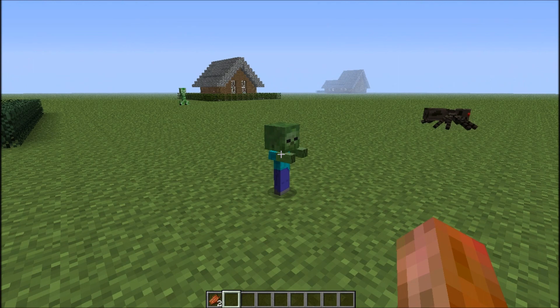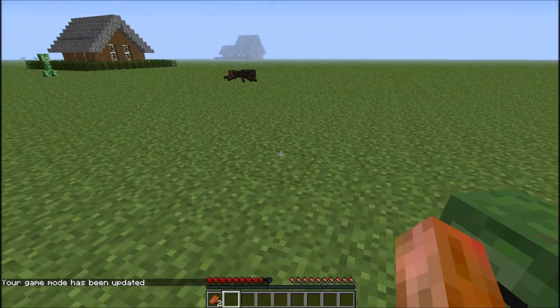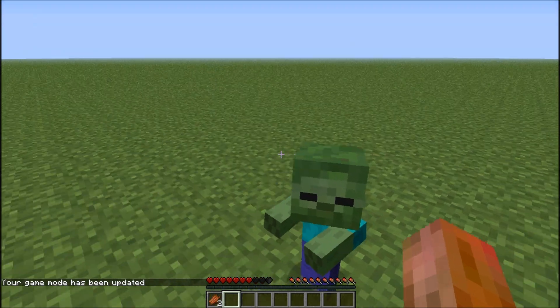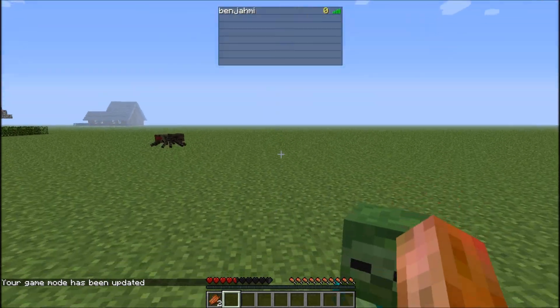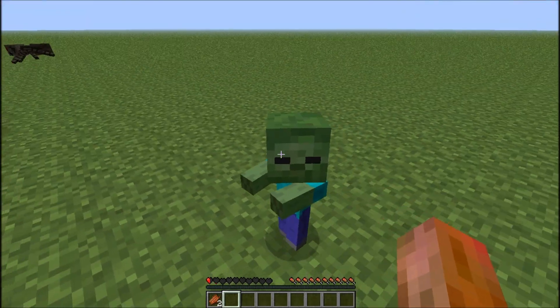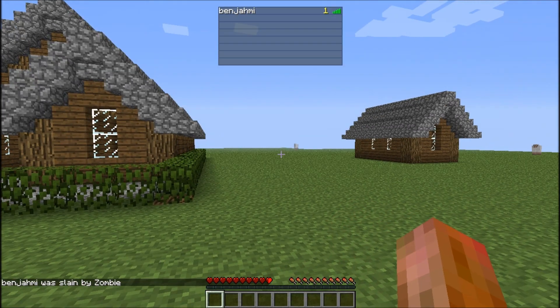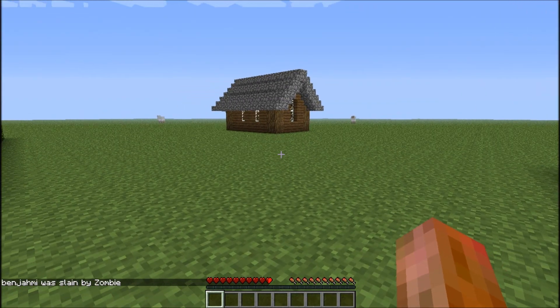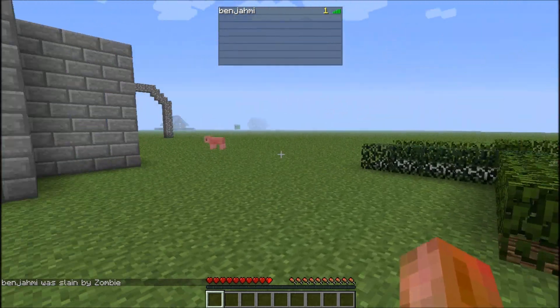Press tab and there's a zero. If I go into game mode survival, this guy should start attacking me. He hits pretty hard too — half a heart. Eventually when he kills me, you should see zero turn into one when I respawn. Respawn, and then under tab, beside your name, it should show you how many deaths you have.